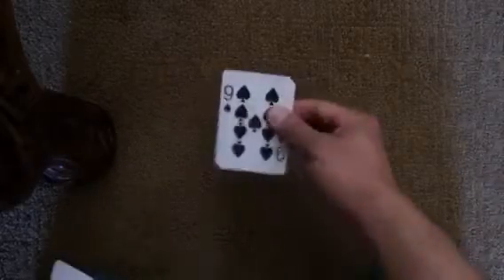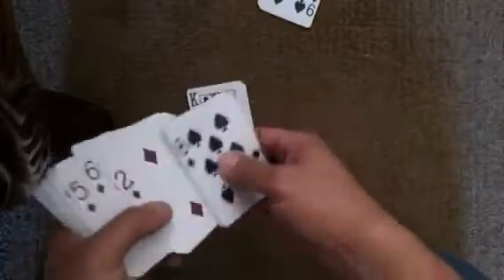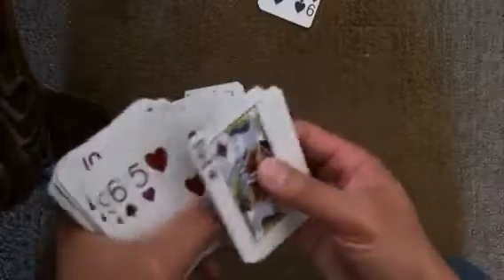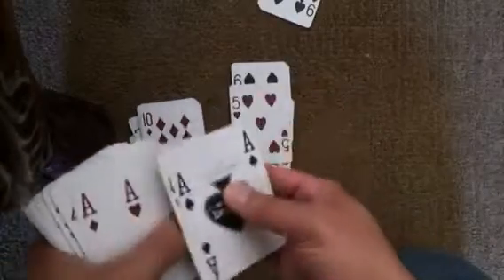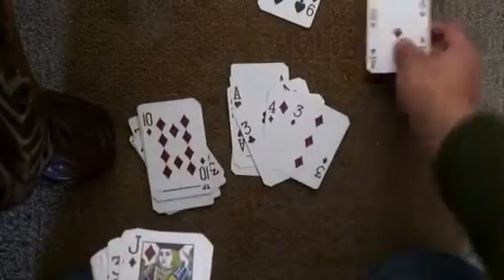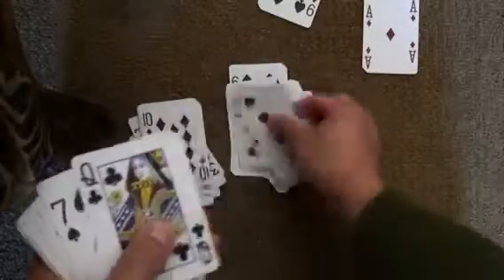Something happened here — I don't know why I have a nine. I think I put a card somewhere wrong, so let's confirm this: 10, 20, 30, 40, 50, 60, 70, 80, 90, 100, 120... there's a mistake: 40, 50, 60, 70, 80, 90.